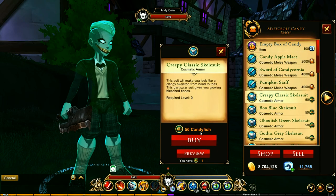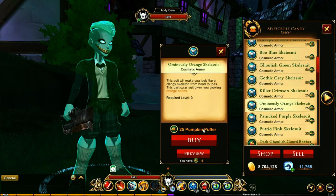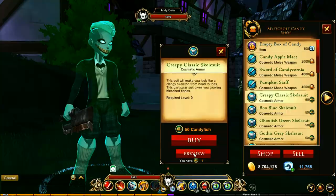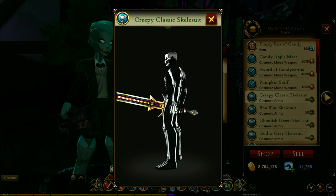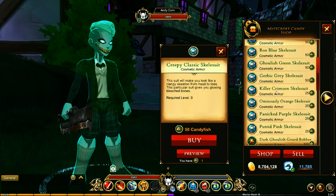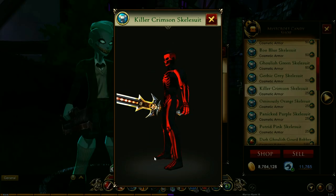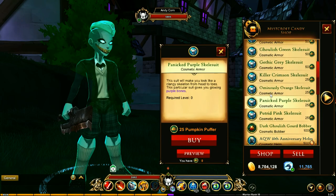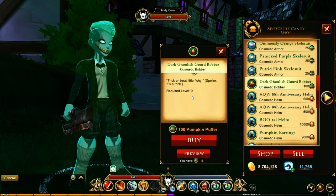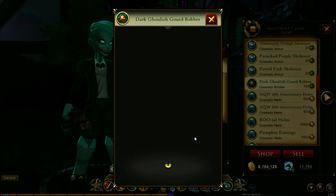The pumpkin staff is something I was expecting to be in the collection — it's worthy of it. And then you get these body suits. Some require candy fish and some require pumpkin puffers. Let's check this out — very awesome, very impressed by that. And some vibrant colors — oh purple, that's cool! And of course you've got the Gourd Bobber — you'll need 100 puffers for this one. It's actually even better than the one in the collection!